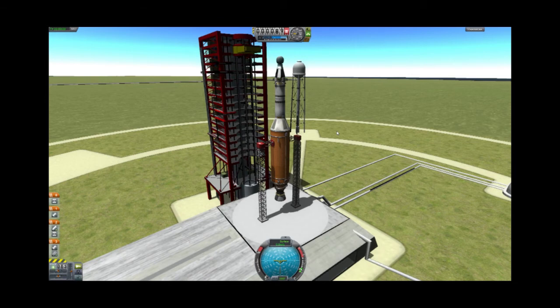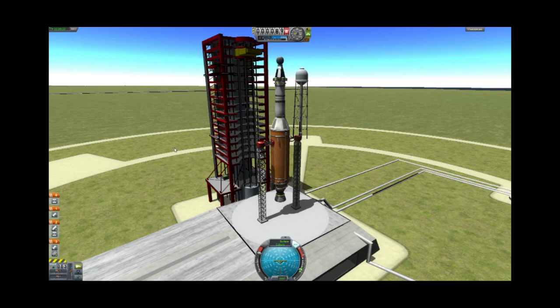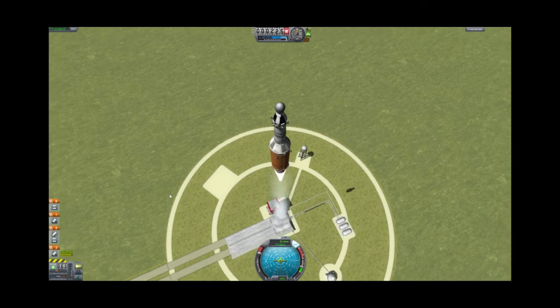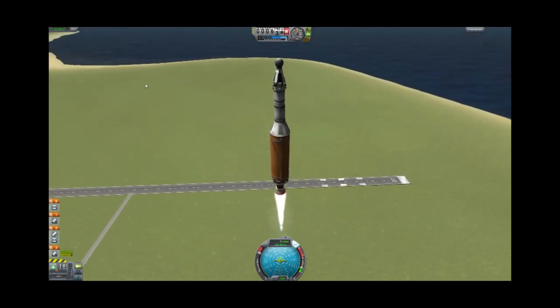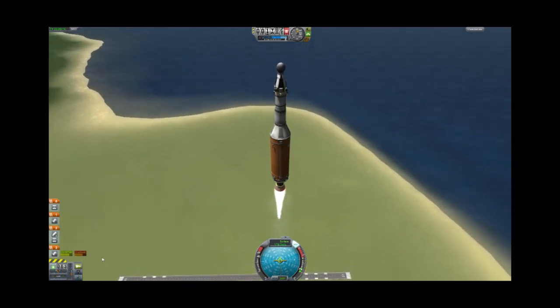Let's go into space. I'm going to hit T to activate SAS, bring my throttle up to 100%, and check my staging one more time. Once we launch with this engine it's going to start overheating at full power pretty quickly, so once we're up a bit we're going to bring the throttle back to make sure the engine doesn't explode on us. Alright, here we go — three, two, one, launch! Arms dropped, we are going. We're a little wobbly — it's like launching a Twizzler into space. There's that overheat coming, so I'm going to drop our throttle down a bit.